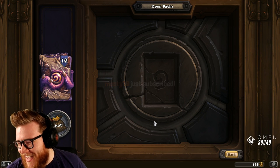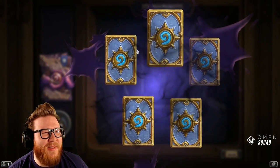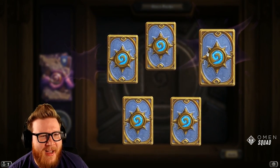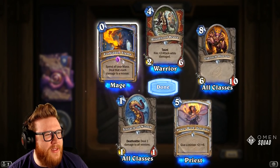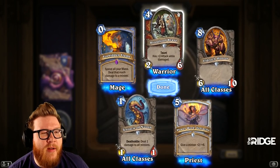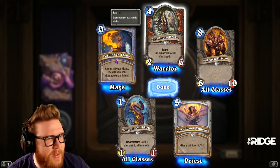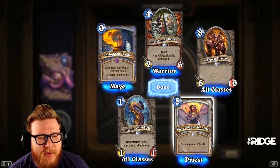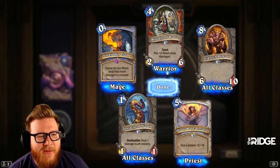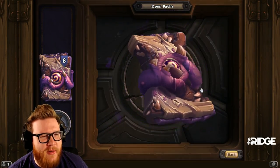Whispers of the Old Gods — many people's favorite expansion to this day. Forbidden Flame, cool. I love Blood of the Ancient One — this was a sick card and would be amazing in Taunt Warrior today if it wasn't an even-cost card. Power Word: Tentacles — awesome artwork. Like, how much more flavor this has compared to Grand Tournament — this is so much cooler.